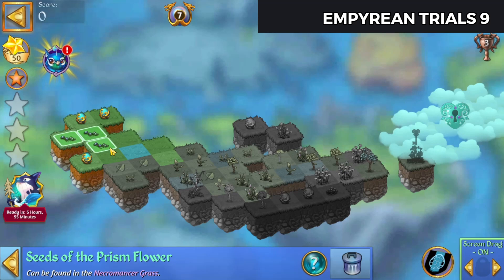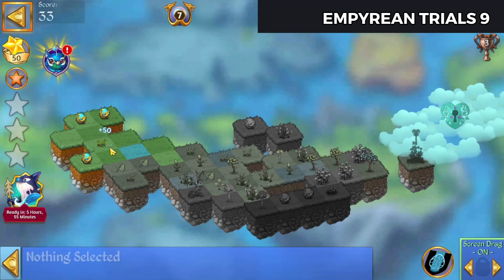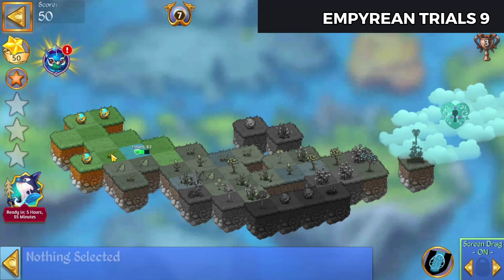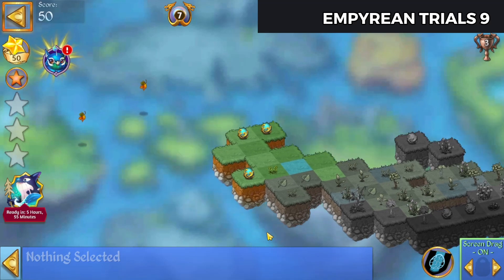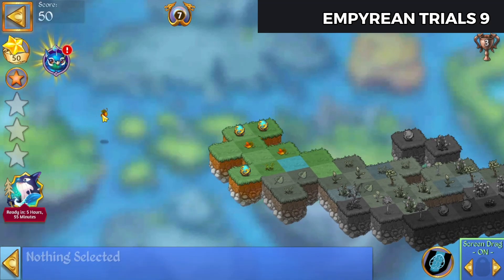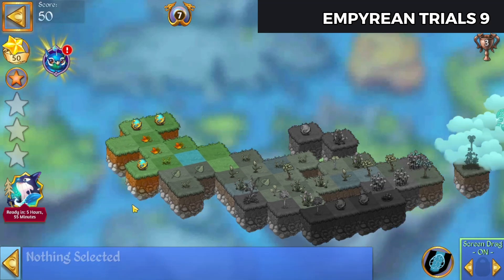We'll merge these seeds and tap on that. Hopefully we get more eggs than that. Floating tree seeds, fruit tree seeds. Well, we'll bring these down here. Let's get a combo.